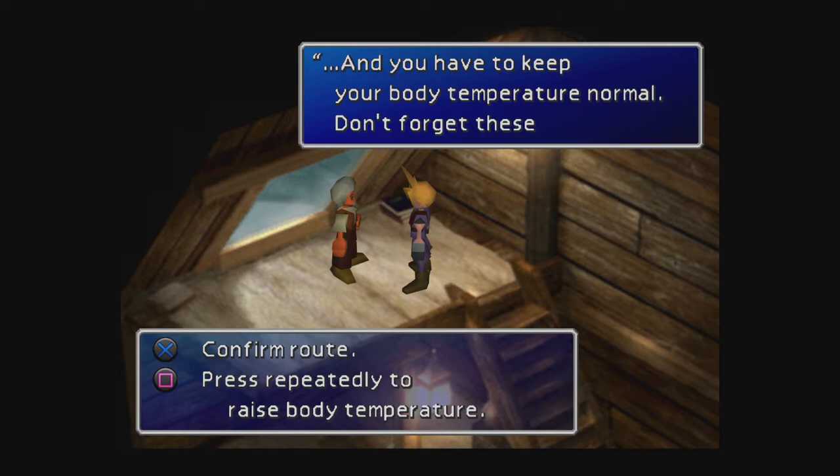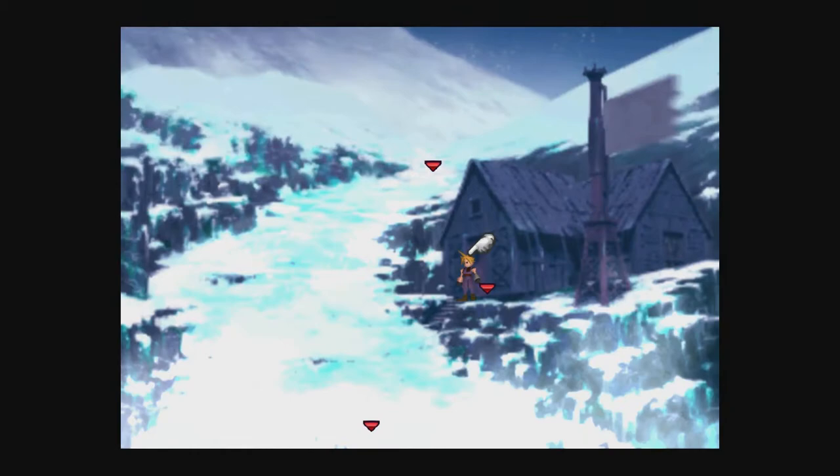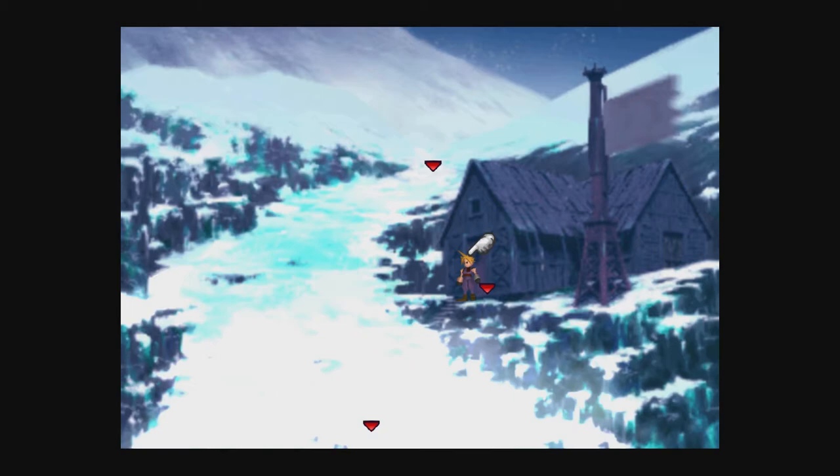If you don't faint, you can exit to the north, follow the three transition screens back to the world map, and then head north and you'll end up here anyway. Sadly there's nothing else in the Great Glacier. I think there are six items to collect: the Mind Source, the Potion, the Safety Bit, the Added Cut materia, the Alexander materia, and the Elixir — the infinite Elixir.